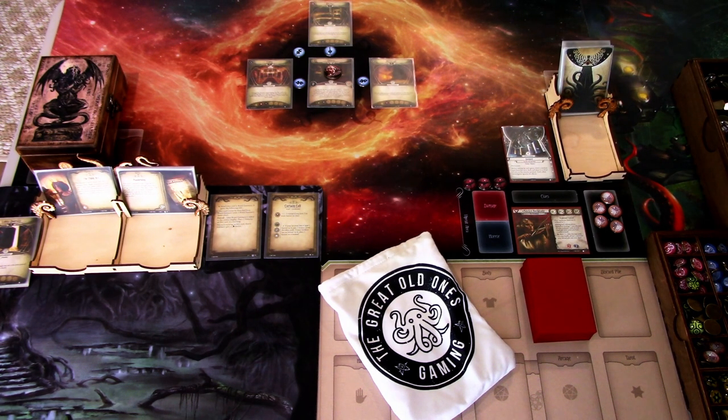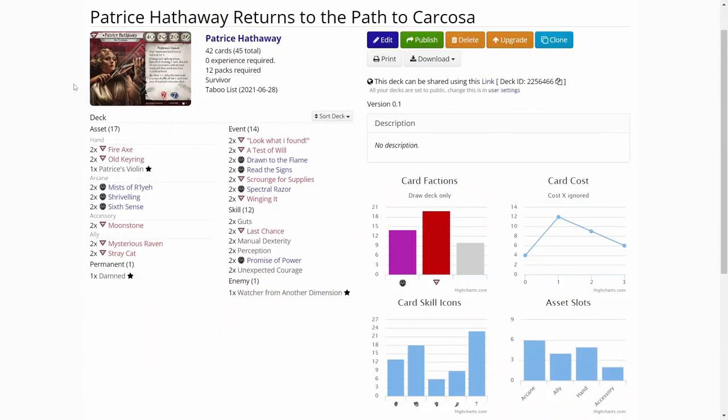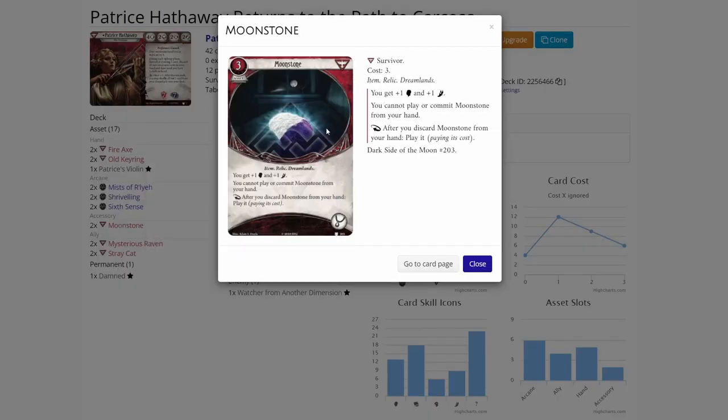Speaking of the deck, let's look at what kind of deck I built for Patrice. We are over on ArkhamDB.com, and here is my Patrice Hathaway Returns to the Path to Carcosa deck. Nothing really special about this if you have played Patrice — mainly the assets I will be playing are cheap and easy to put down. Moonstones are really good in Patrice because you will be discarding them and can play them from your discard pile. They boost willpower, which is crucial for Patrice, and also some Agility.